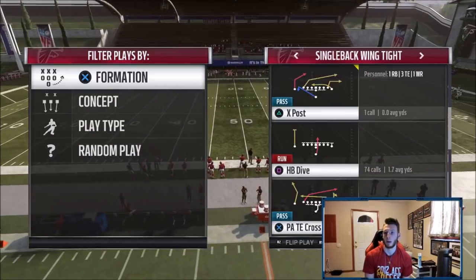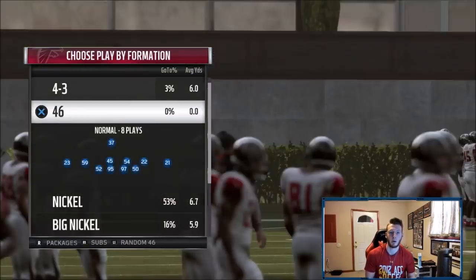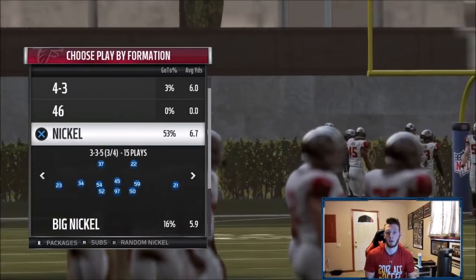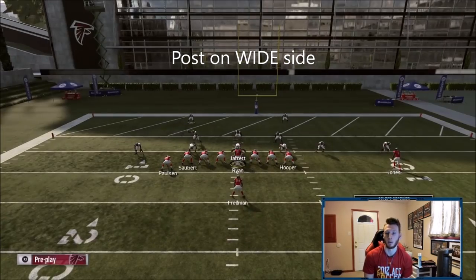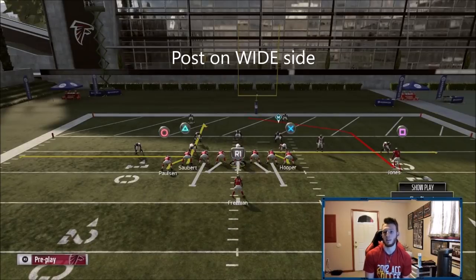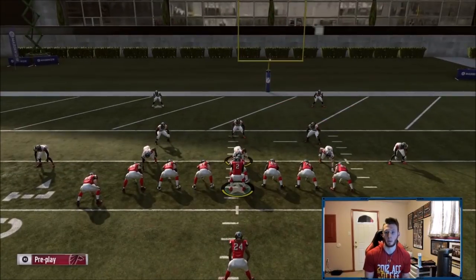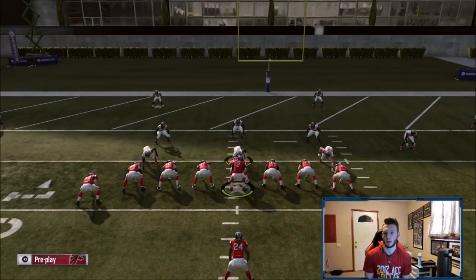Okay, so we're here in Single Back Wing Tight, and we're in the play X Post. X Post is exclusive to Chargers and Broncos, which is perfect because that's what we're in for our Trips Tight End — those are the two best Trips Tight End playbooks. It allows us to use this in the red zone. Really easy setup: Zig, X Zig, Circle Curl, Triangle — really simple — and you re-block the running back. I'll show you guys against Cover 2 how easy it gets with no adjustments.